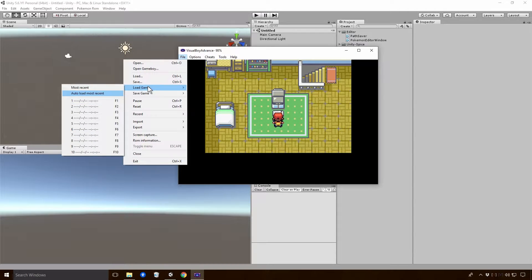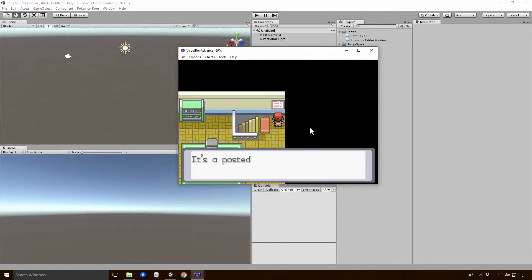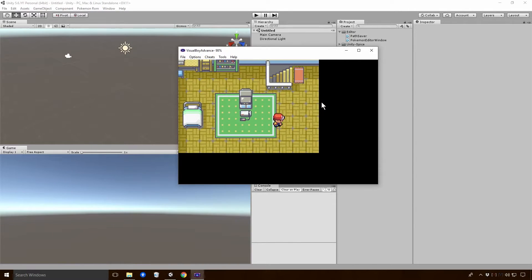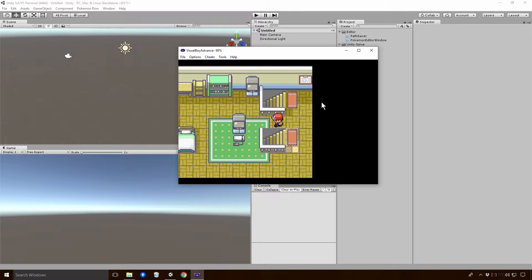There is... you can either go up and press File, go to Save Game and then choose one of these slots, or you can use the shortcut which is Shift and F1. Then to load the save state you would either go up here, go Load Game and choose one of these, or you can just press the F button associated with that. So if I show you that now — Shift F1 — we have a save state. I'll move around here, and now if I press F1, you can see we're warped straight back. This is of course going to be exceptionally useful.